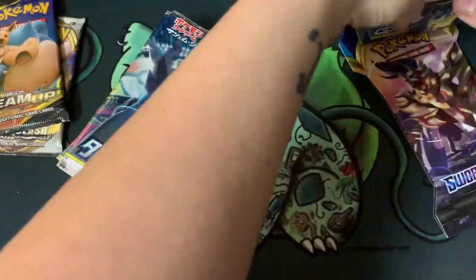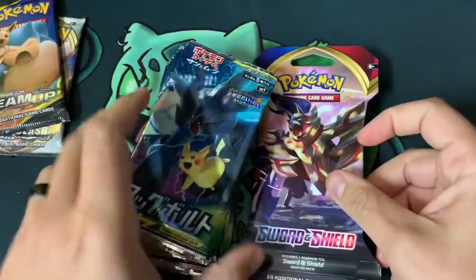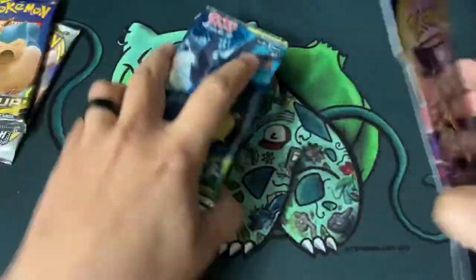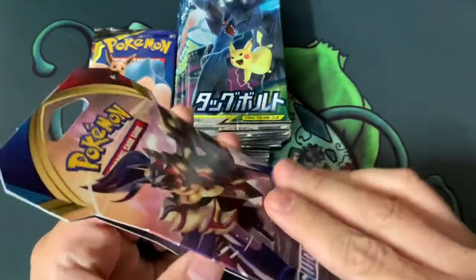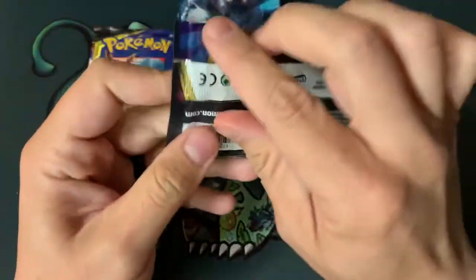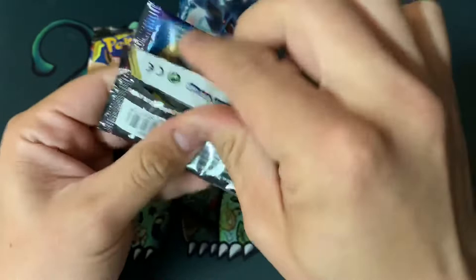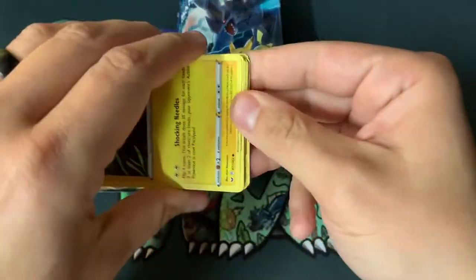Let's start off with the blister pack. This blister pack is for the code cards — I really want to try to give out code cards, and the Japanese ones don't have code cards. These feel real, don't worry.